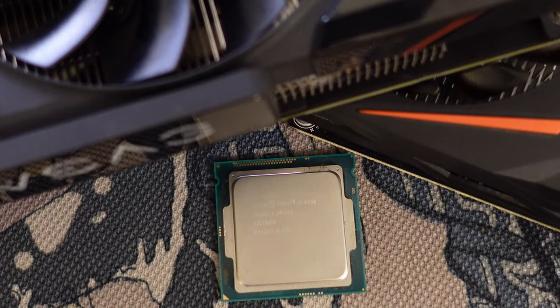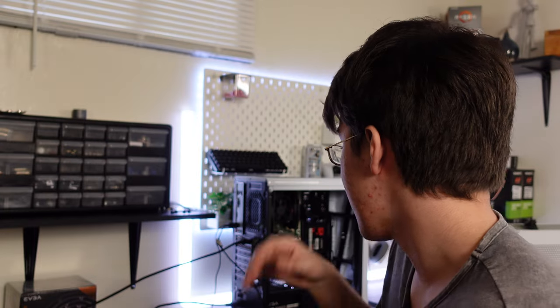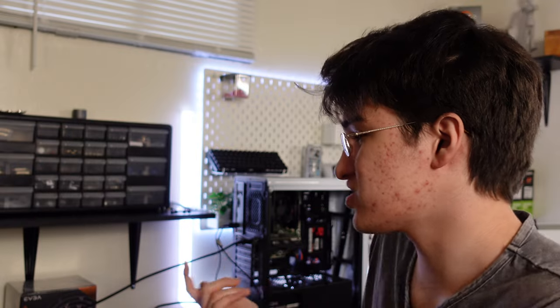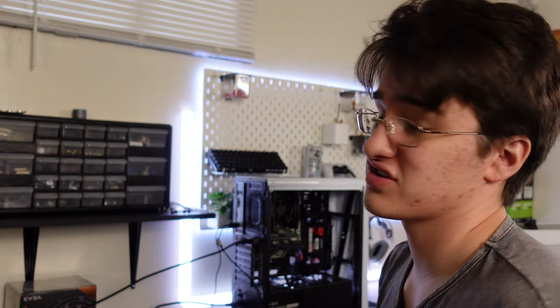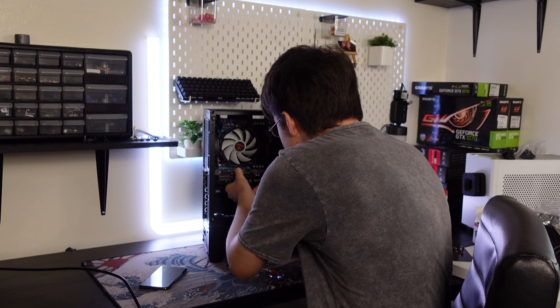I've been trying to build the HP motherboard PC with the i5 and RX 560 but I just can't get it to POST — it keeps throwing F1 errors on boot. On top of that, the USB 2 connector is proprietary so only one USB 3 port on the case will work. I don't want to sell a PC where the buyer has to press F1 on boot and the front USB ports don't work. I'm going to contact the seller and try to return the motherboards.